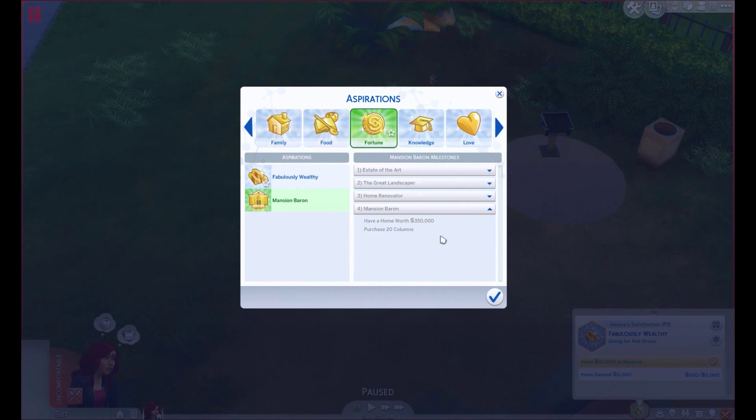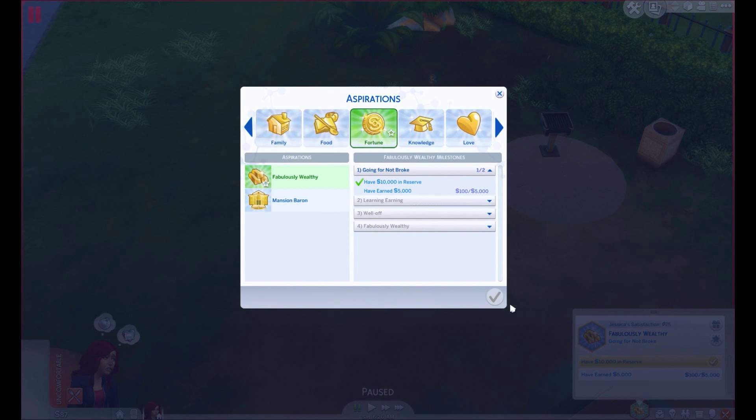Then we're going to do the Mansion Baron aspiration — you gotta have a home worth 350,000. At some point she'll have to get a job because it's 100k here, 200k there, and by the time we get there she'll have spent basically everything we earned.